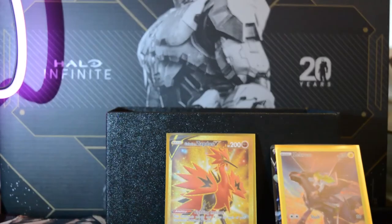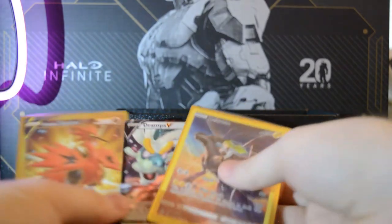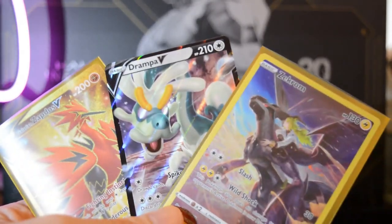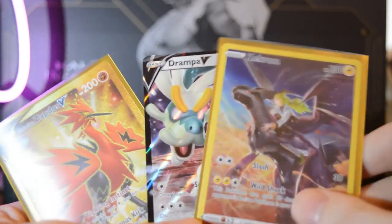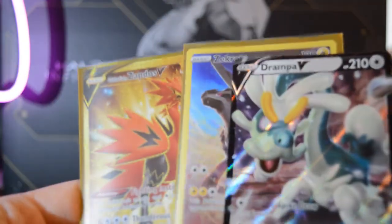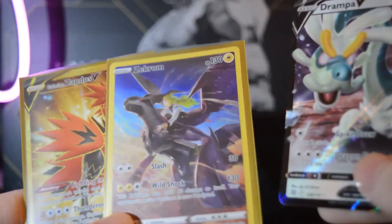Oh hey, at least I got the V Star card — so I did have eight packs. Well, not the biggest hits overall, but I did get three hits. The gold Zapdos is definitely the biggest pull. The Zeraora character rare is very nice, and a V is a V, so I can't complain too much. But man, that gold makes it all worth it. Not a terrible ETB — not terrible!